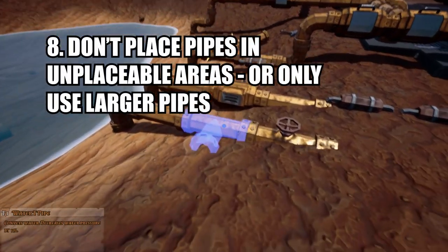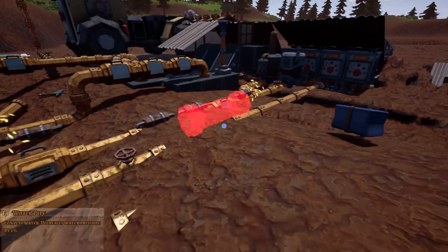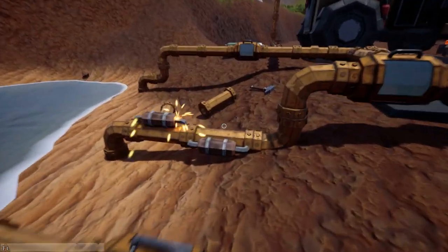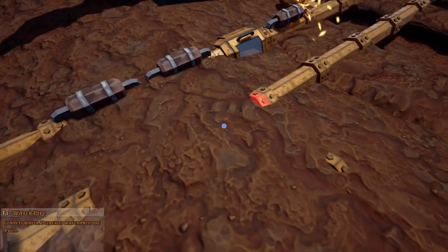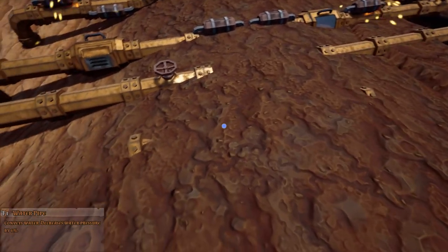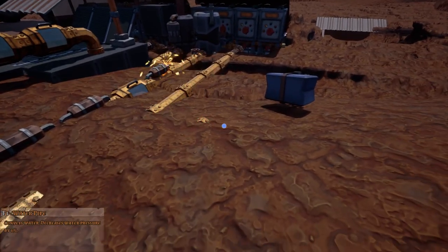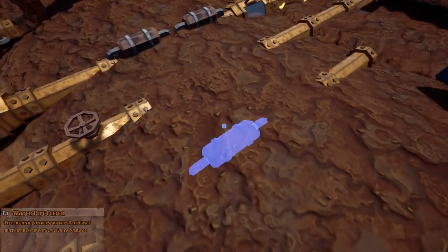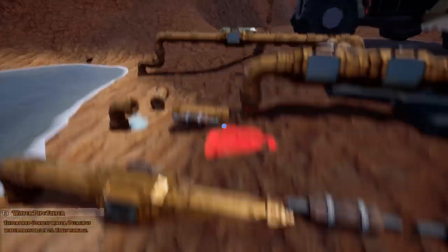When placing pipes, try to lift the pipe up a level, as you can sometimes lose pipes permanently when you place them under the factory in a non-diggable area. If you do place pipes into the non-diggable area, make sure they're the larger pipes so they show up easier — whether that's a pressure gorge or anything with a slightly bigger skin on the pipe. Note: don't use a pressurized tank in that area because you won't be able to shut the door for it.